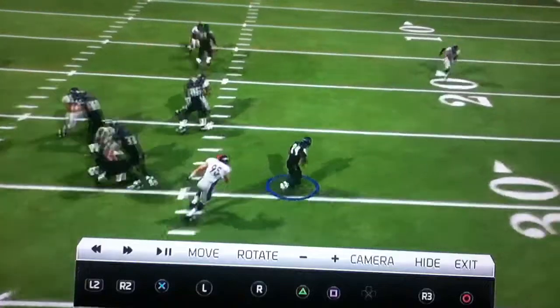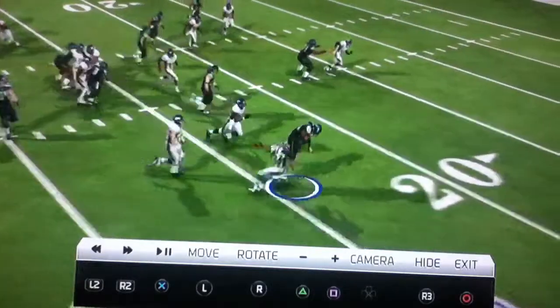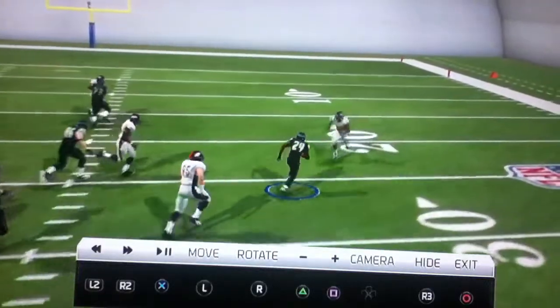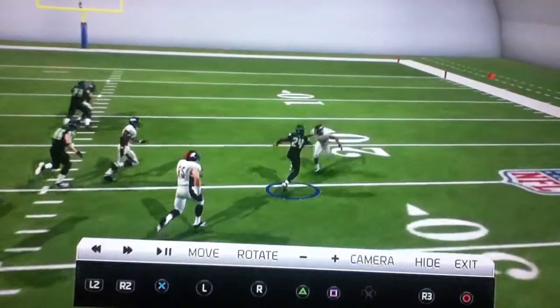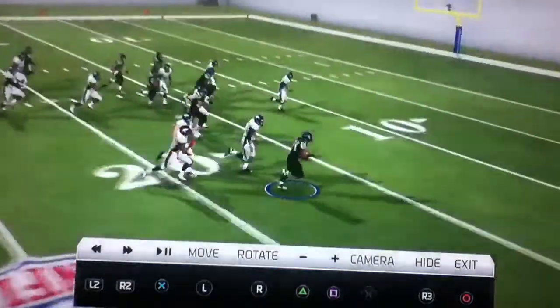My way is you run up and juke to the right. As you can see they're all coming my way, but I'm faster than that lineman. You hurdle this corner — if you didn't see that, he's the only guy in your way. You hurdle him; it's hard to pull off but if you hurdle him perfectly you'll usually fall over, but here they're on my tail.